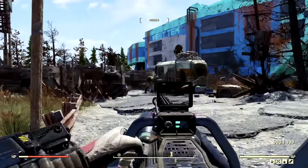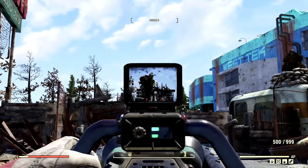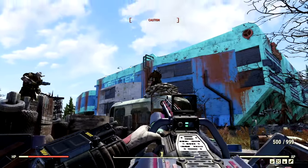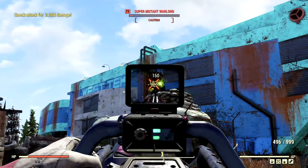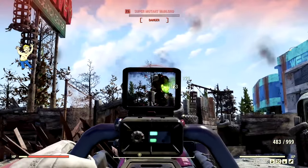To begin our demonstrations with our all-powerful Gatling Laser, we've made our way over to the West Tech Research Center, because there's a ton of disgusting supermutants over here that need to be vanquished. We're going to start with this guy right here. There we go — a few shots outside of VATS. Absolutely amazing, not bad at all.